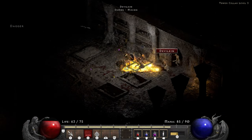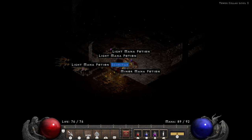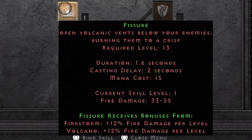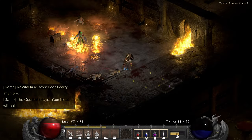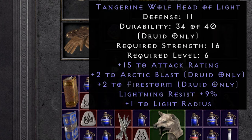A couple of tower runs later I end up reaching level 12. Fissure becomes available now. Fissure is the main reason I decided to go for a fire Druid to start off the run. It opens up a very respectable chunk of the screen and the damage on it is amazing, as demonstrated by fire enchanted Countesses dropping like a bag of hot potatoes. The wolf pack she drops is a plus 2 Firestorm, 9 lightning resist helmet, which I will very happily use.